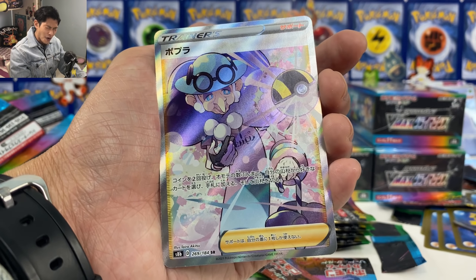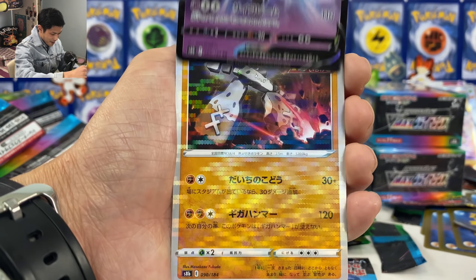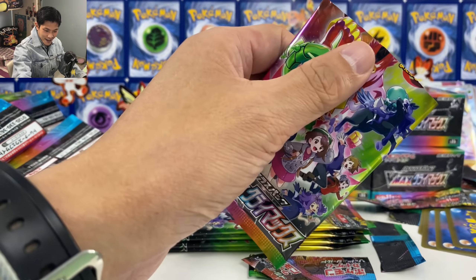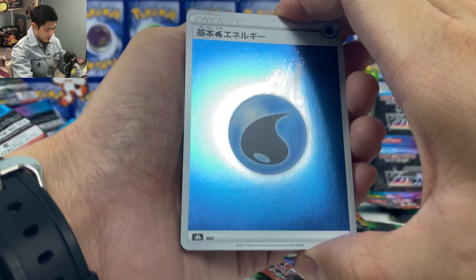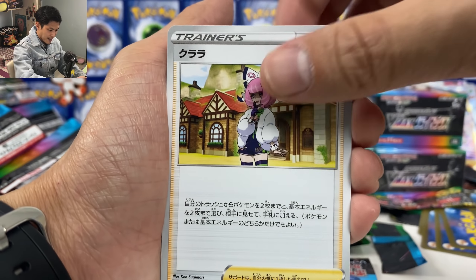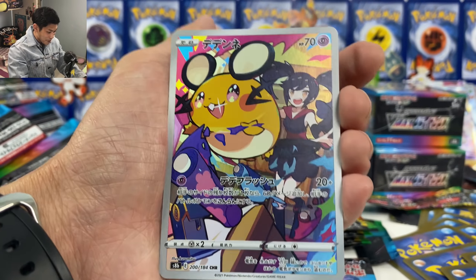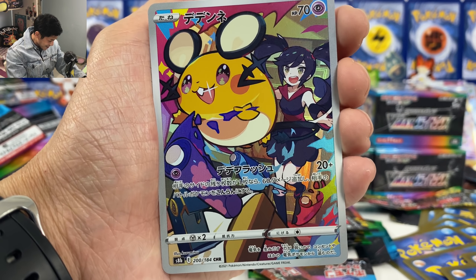We got Opal — not a fan of her. We got Opal with the Ultra Ball. I wish they did like a gold Ultra Ball for Sword and Shield. Bom de Snow, Cast Form Tower, Tauros, Mimikyu, and we got Dodrio — wow, check out this color, it's insane!